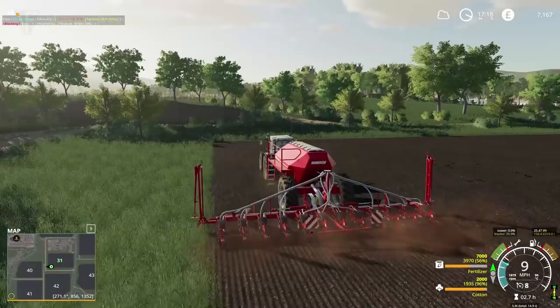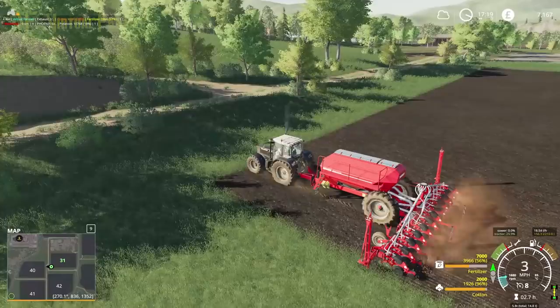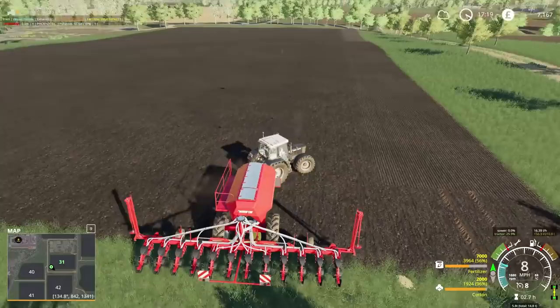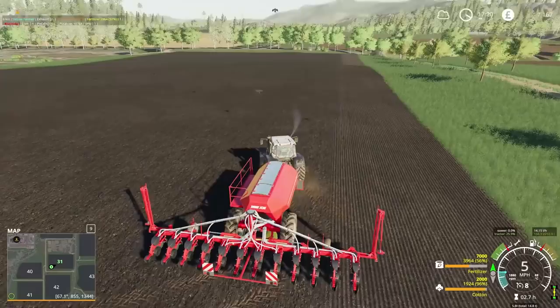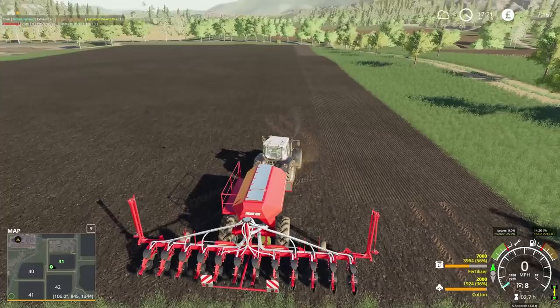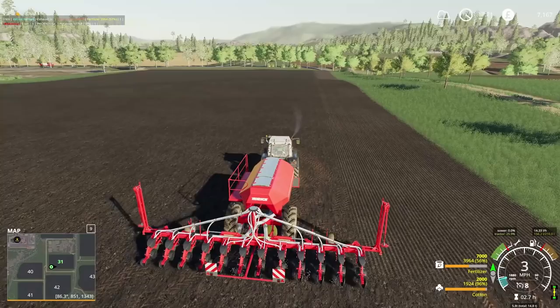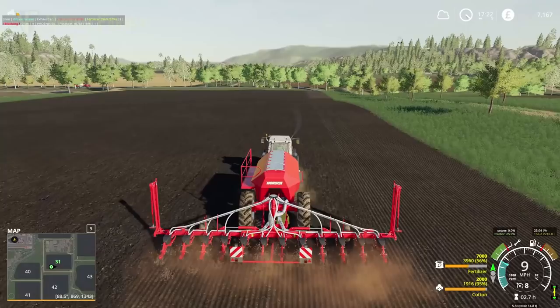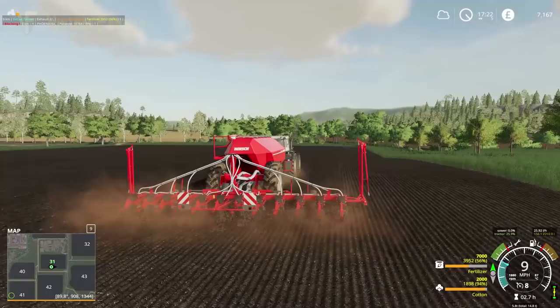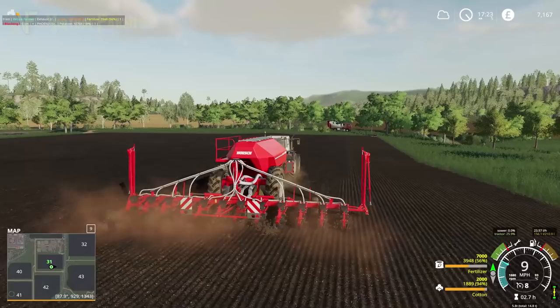I want to do a full width on the headlands. We've got too big an overlap there — this is where GPS or the guidance steering mod comes in really handy. We do have markers we could use, but I'm just as bad using those. Let's pull back to 90 degrees. I think GPS is going to be an important purchase on this tractor pretty soon, considering how much we're doing with it.